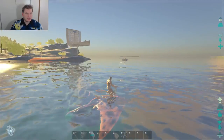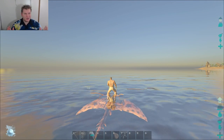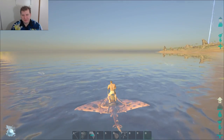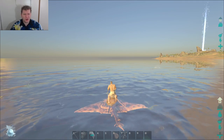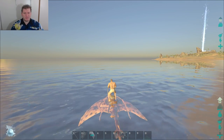I recommend going with a Dunkalosaurus if you have one. If not, go with your Mosasaurus or another creature to farm the gel. You can even use a shark - it doesn't matter. They're not that strong, but it's easier with higher attack and higher damage output.